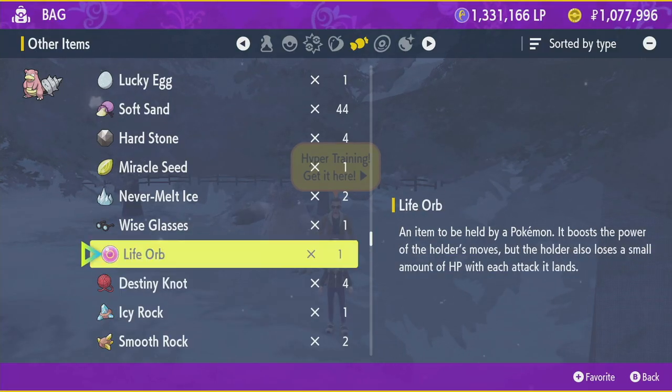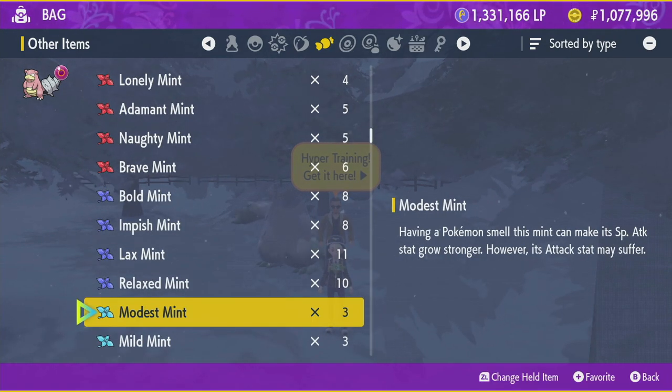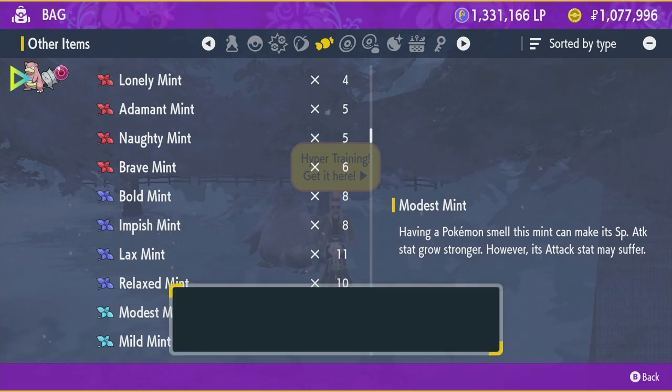Next, give your Slowbro a Life Orb, and if it is not a Modest Nature, give it a Modest Mint to further boost the Special Attack.